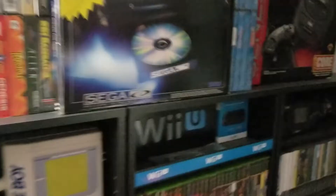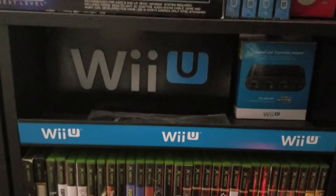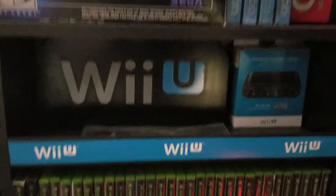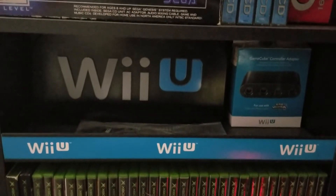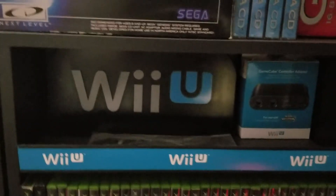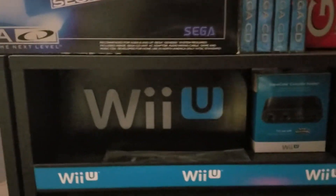Moving on, we got this next shelving unit here. That is the top of a Wii U kiosk — I found a Wii U kiosk that wasn't complete at all, just basically parts. I sold all the parts for the kiosk except for this top part here because it's pretty cool — it lights up. I don't have it plugged in right now but I saved that.